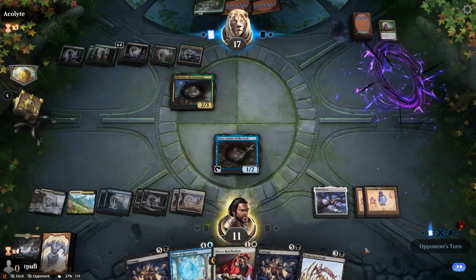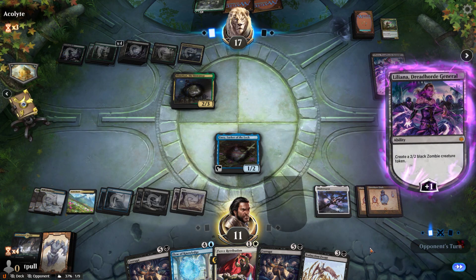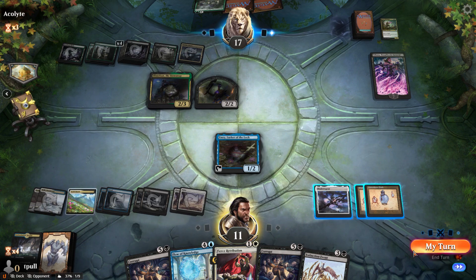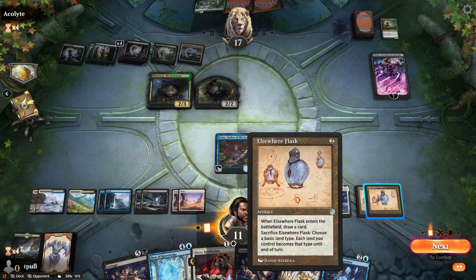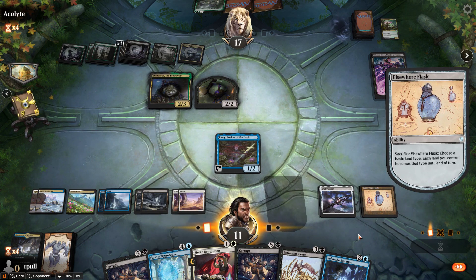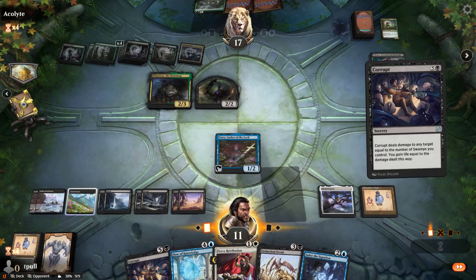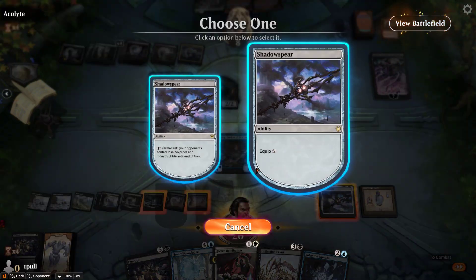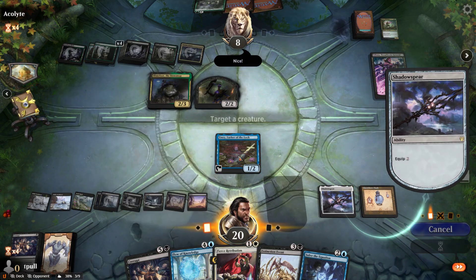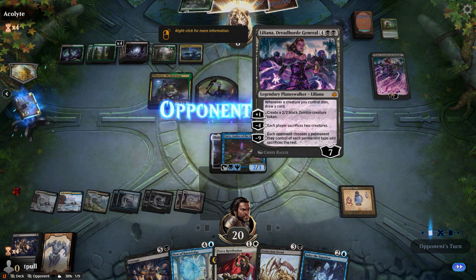He has a Planeswalker! What allows such things? Flask, activate — everything turns into a swamp. Two, four, six, seven, eight, nine. Let's just do this. They don't have a way to gain life, do they? You gain one life, your saproling dies — four, five, six, seven, eight, nine. So they would need to lose two saprolings.